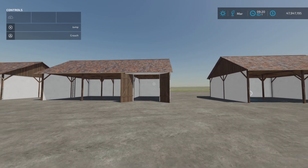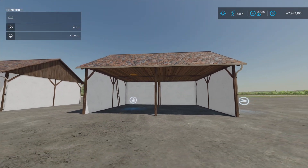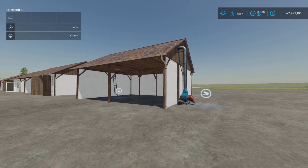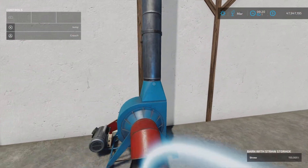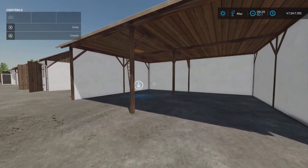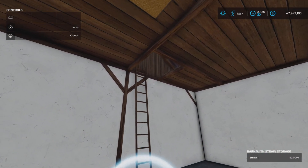I made the first video and then I read the description again, and there's something very important to know about this straw silo. So first, let's talk about input. The input area is very simple — 150,000 liters, loose straw only. The straw output is here. However, if you look up top, you can see something that looks like straw.